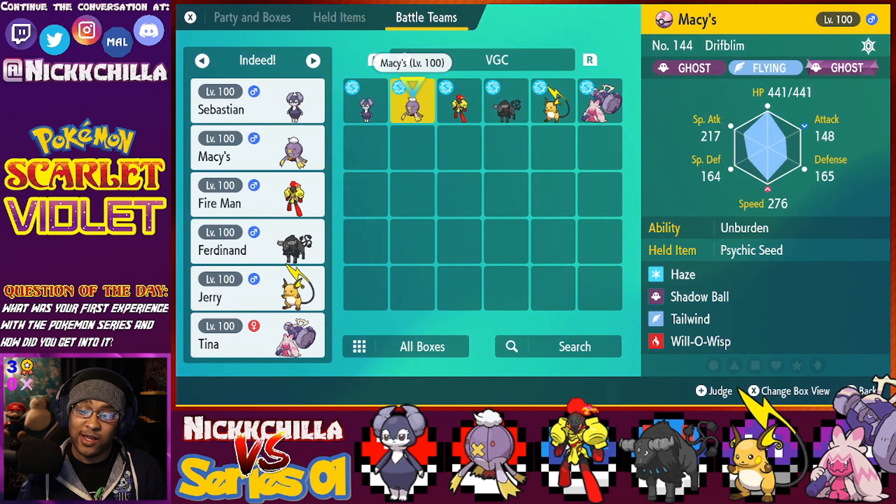The other moves are Haze, Shadow Ball, and Will-O-Wisp. Haze is being run specifically for Dondozo encounters — there's a lot of the Fat Whale and the Little Sushi Pokemon in the meta right now. Will-O-Wisp is typically run for crippling physical attackers, and Shadow Ball is just general STAB so that if it does end up getting taunted, it's not complete taunt bait.